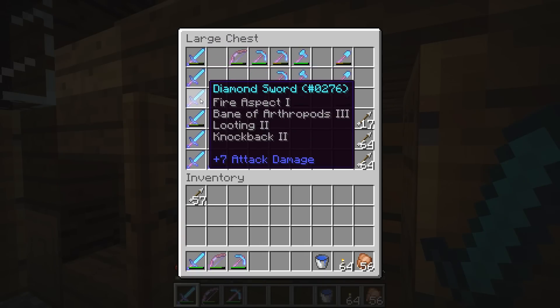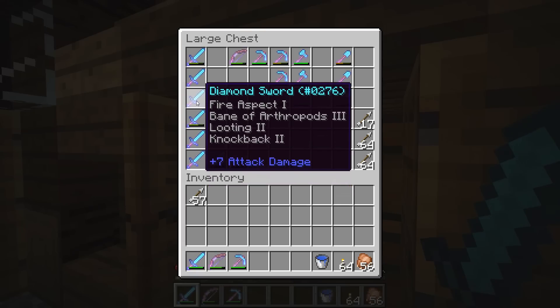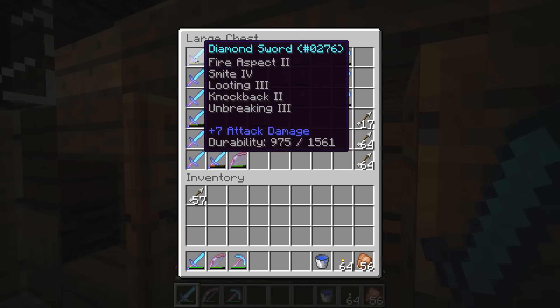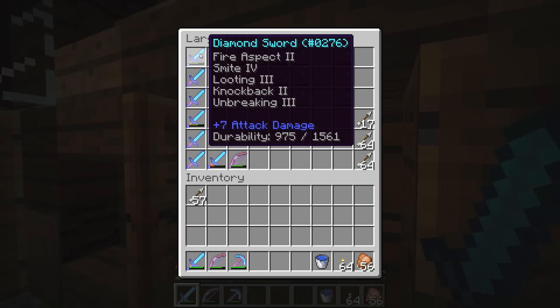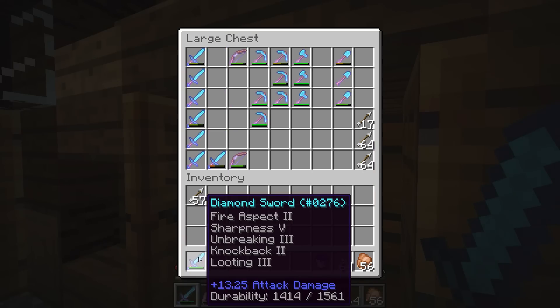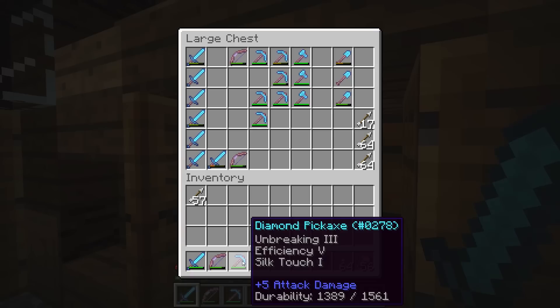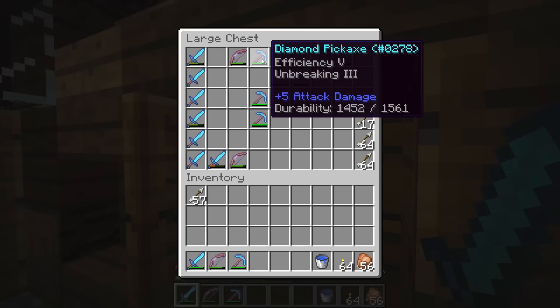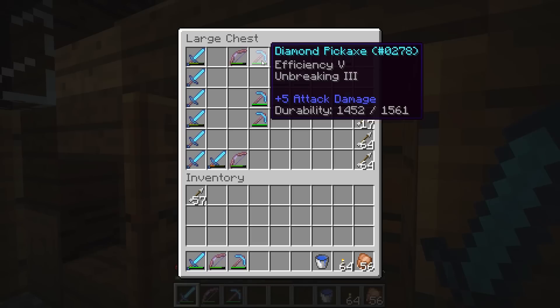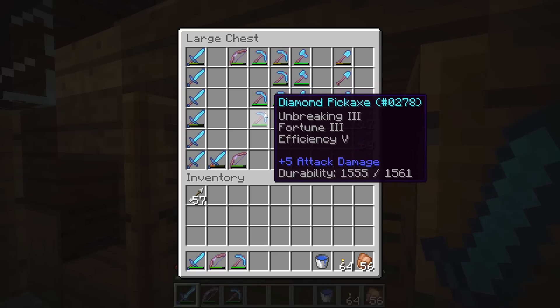I don't really have too many good swords — most of these have Bane of Arthropods from before, so those are mostly junk. But I do have a Smite IV sword and a Sharpness V sword, which is the one I use most of the time. I already had these pretty good bows, and now I can actually repair them, which is nice. I also got a bunch of picks: four silk touch picks, one work pick with Efficiency V, and a couple Fortune III picks, plus a few axes and shovels.